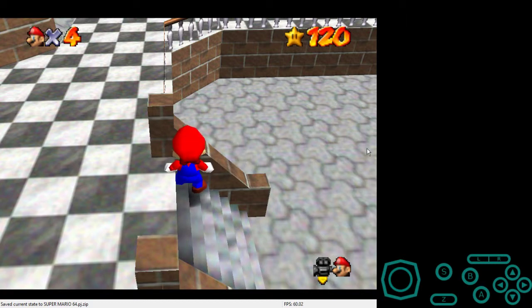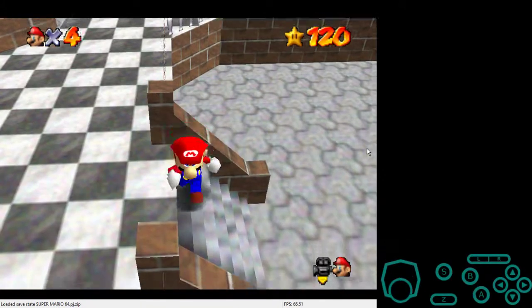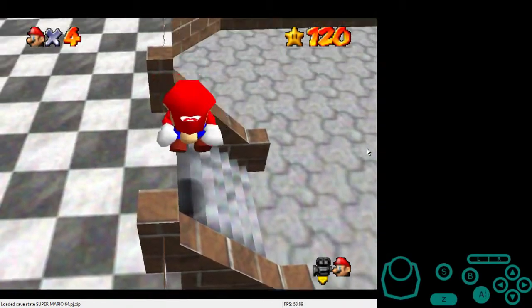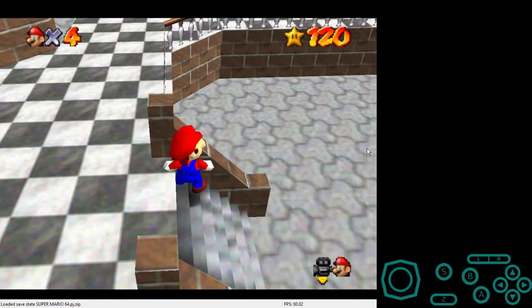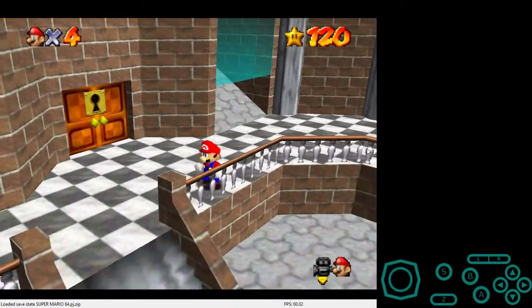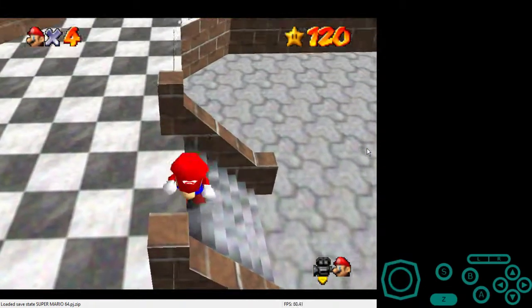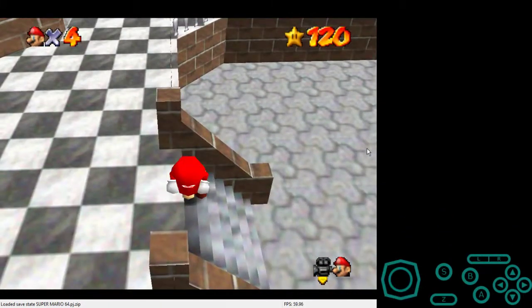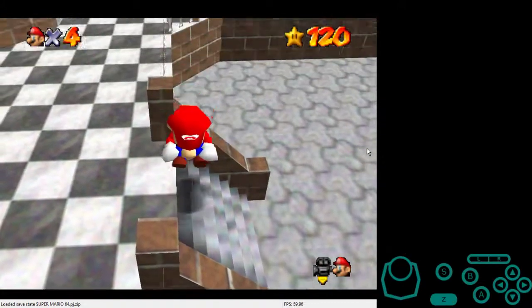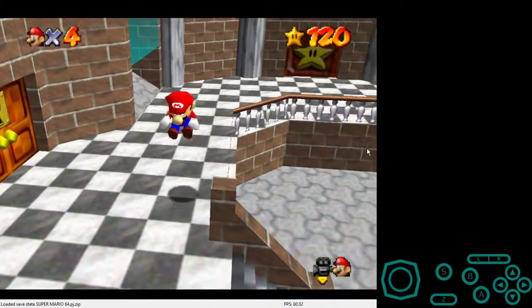Then you're gonna have to hold down and long jump. See how I long jump too far? You don't want to do that. And now - this is what my friend keeps doing - he keeps doing an extra long jump. The thing is you're not supposed to do an extra long jump, you're supposed to do just one long jump.